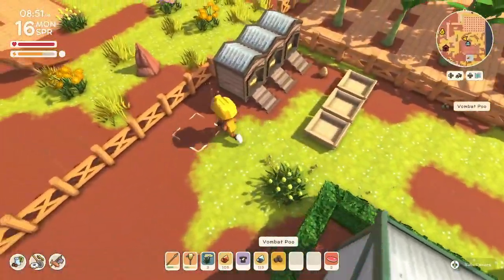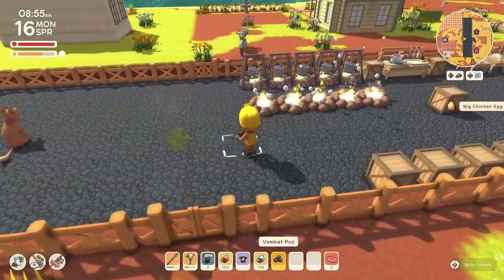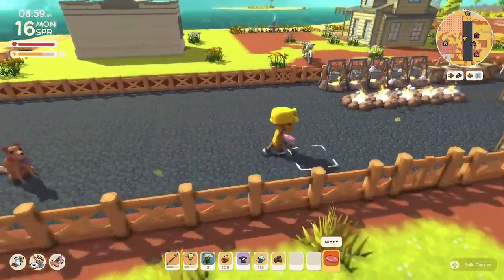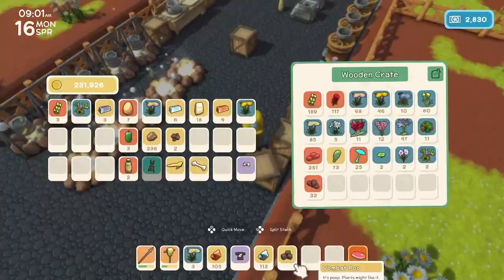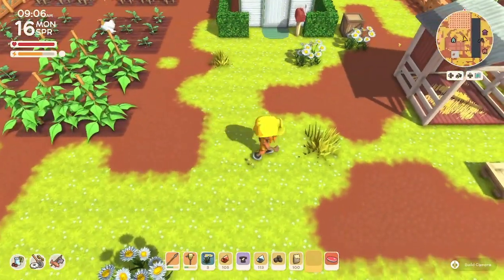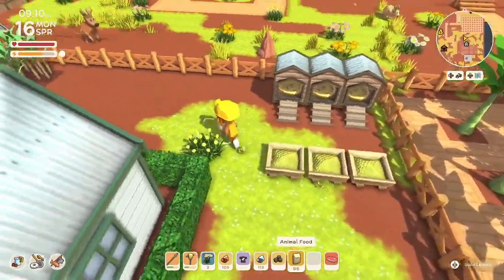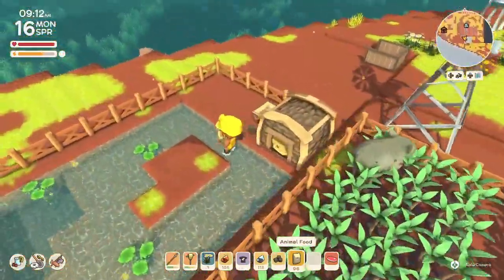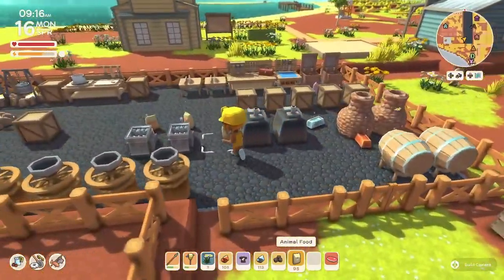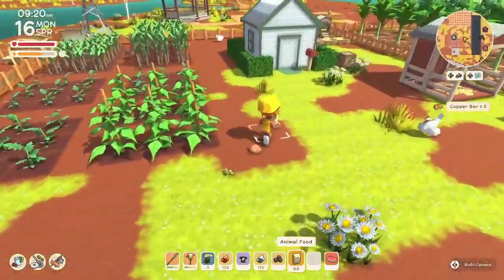I know I bought like a hundred animal food, I just need to figure out where I stacked it. Let's give the little dog something to eat — there you go. Let's find the animal food — there it is. Okay, let's put up the rest of these bowls. And I think I'll leave the bed over here, since I mostly use it from over here.